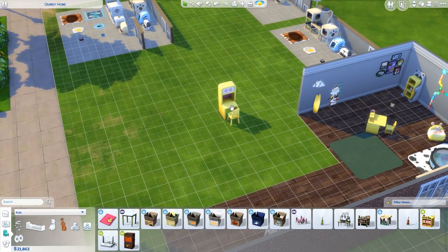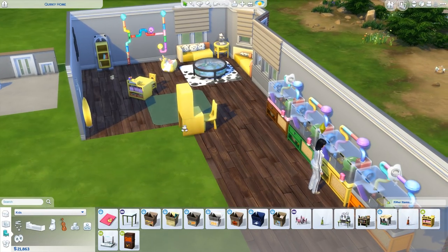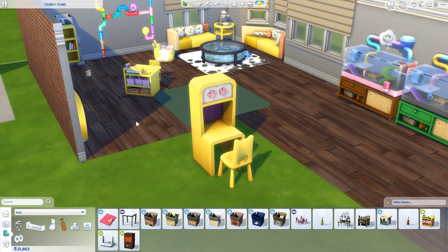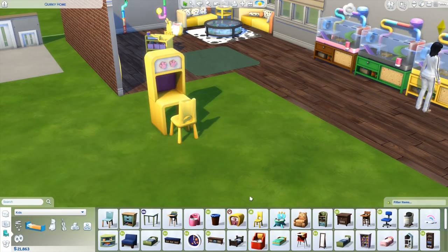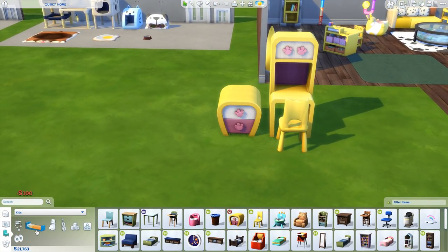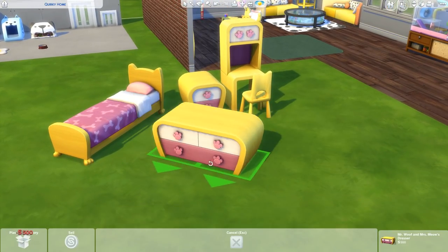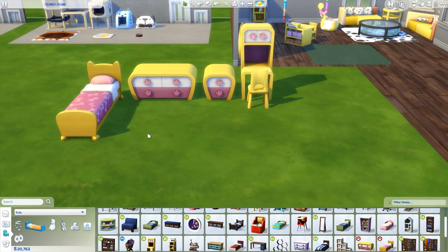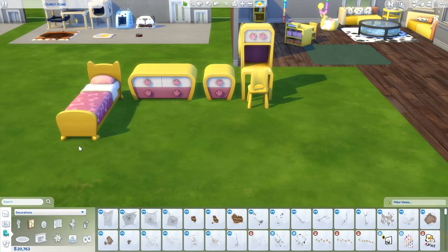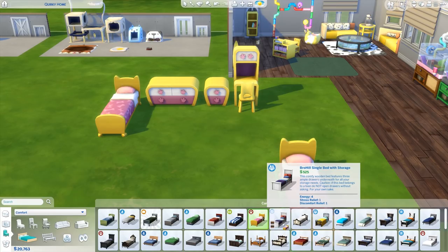Now, okay — My First Pet Stuff. This is basically the stuff you get if you don't own Cats and Dogs. The other big problem with this pack is that a lot of the items — this included — are essentially what people have described as being withheld from the Cats and Dogs expansion pack. For example, check out this bedside table that came with Cats and Dogs — it's exactly the same style. And look at the bed that goes with that — it's the exact same style. And the dresser — the exact same style. You can see it's clearly designed to go with that set, which is not a problem in itself.